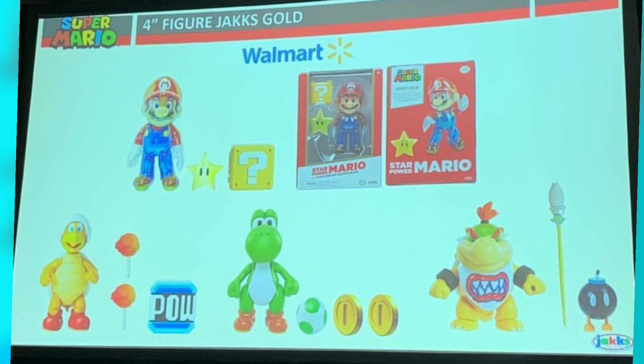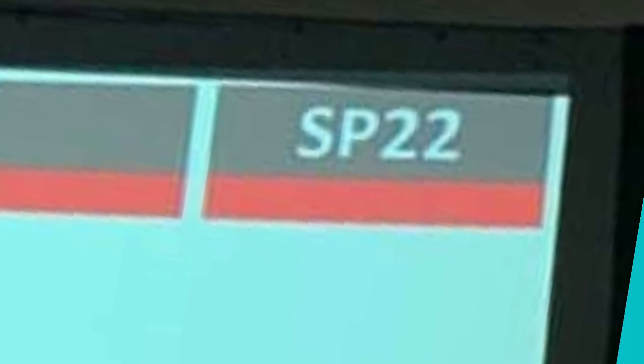I believe this will be the same packaging for the Fire Bro, the Yoshi, and Bowser Jr. Bowser Jr. is a great re-release — I'm definitely a big fan of it. It has his paintbrush and the accessory of a bomb. Yoshi looks like he has the egg and two coins. Fire Bro looks like he comes with two Fire Sticks and a PAL block. Everything on the top here says SP-22, which stands for Spring 2022.